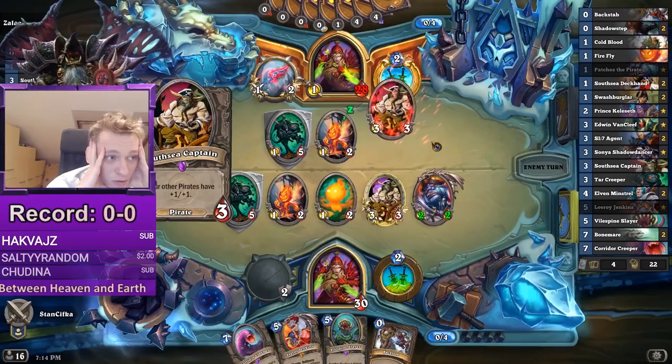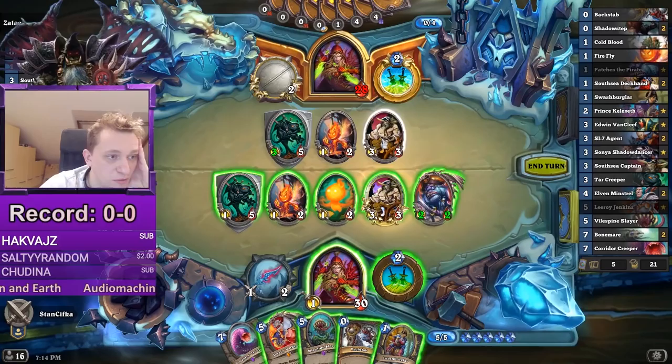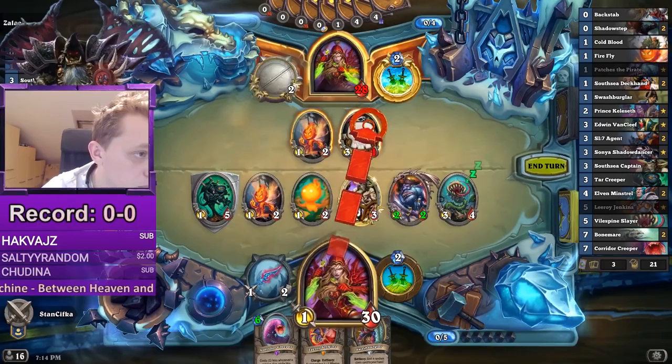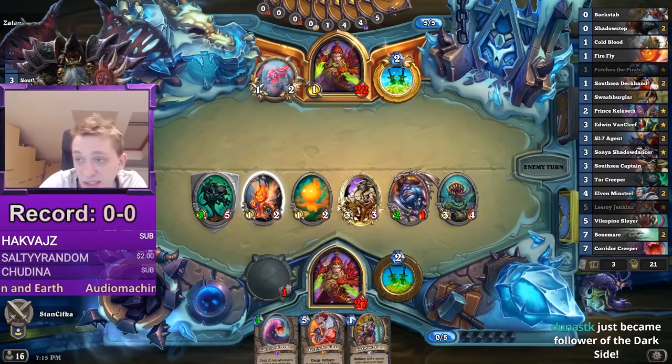There's a Firefly, there's a Captain — he has Patches in hand, that sucks for him. So here we can backstep and Slayer, then kill this with the dagger, value trade, and go face with the remaining cards. This matchup is a lot about tempo. We also have the Corridor Creeper, so now I think we are in a commanding spot. Especially if we push a lot of damage, Leeroy can finish him off quite easily.